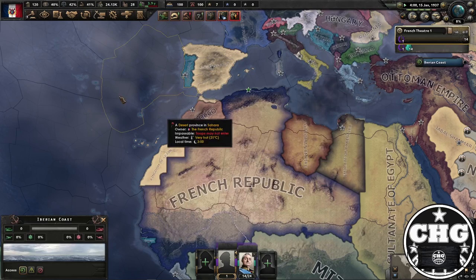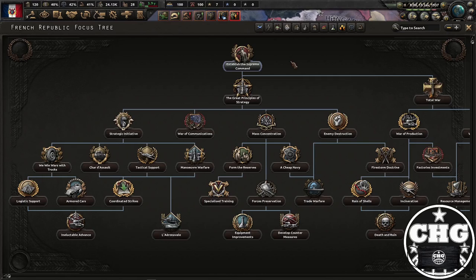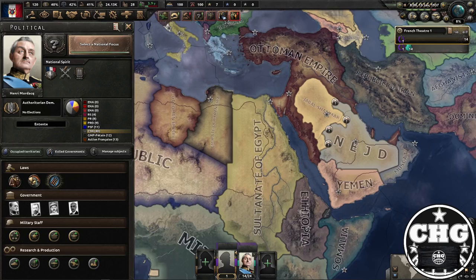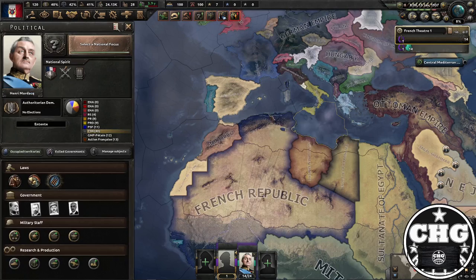You now get a brand new focus tree available. You now have 'Establishing the Supreme Command.' If you had been doing de Gaulle's branch for some reason before, it's now gone. Eventually there's going to be a series of events where there's still a potential for a coup, but you actually are safe.